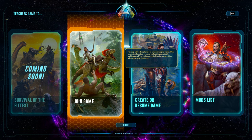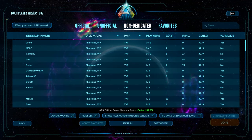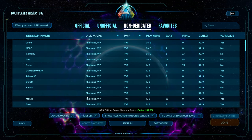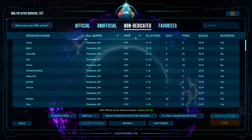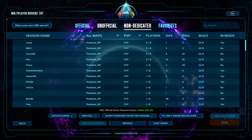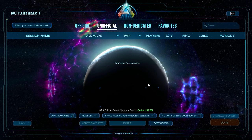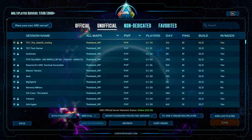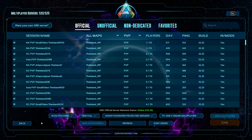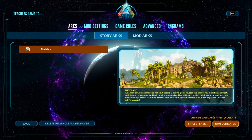To search for a non-dedicated session, your friends can go to the Non-Dedicated tab we found earlier and join you that way — it's pretty simple. You can also rent a server from Nitrado or another server provider and install Arc yourself. Those rented servers appear under Unofficial, and you can also play Official servers. Those are all your options for playing Arc.